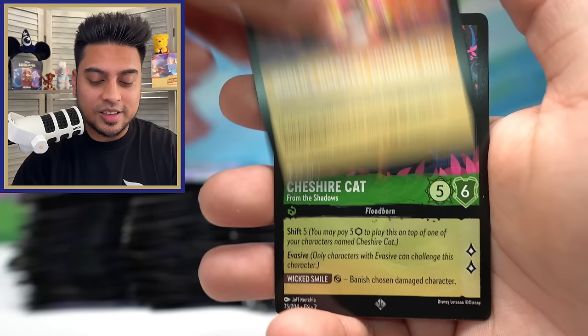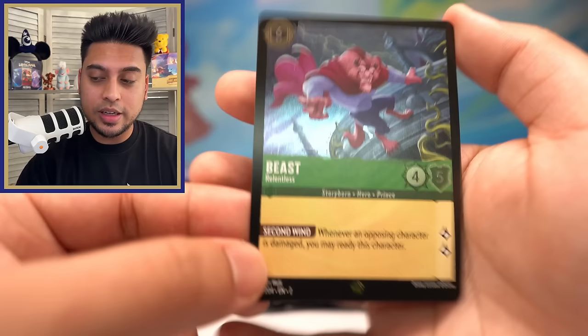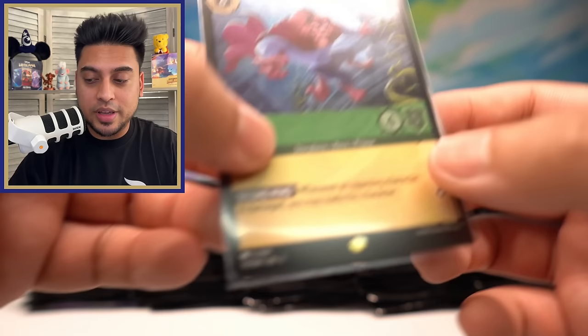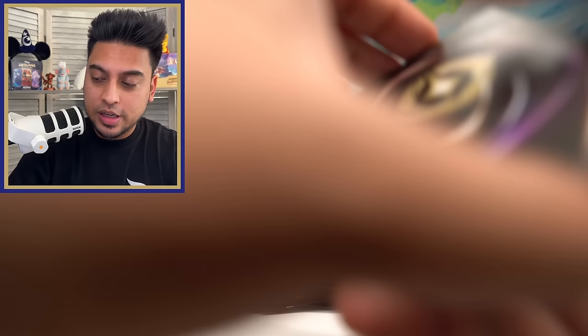The World's Greatest Criminal Mind — Cheshire Cat — and oh okay, Beast Relentless foil! I believe this is going to be added to our foil master set collection. We do have a few legendary foils already for Set Number Two, and I believe this one will be added. So this is our first legendary of the day — crazy to think about — and it's actually a nice one. Beast Relentless, a legendary foil — what a great pull!